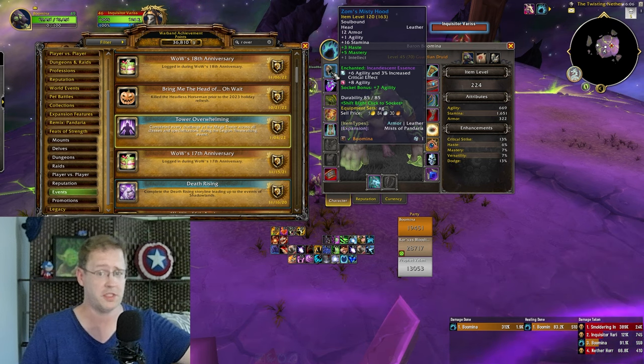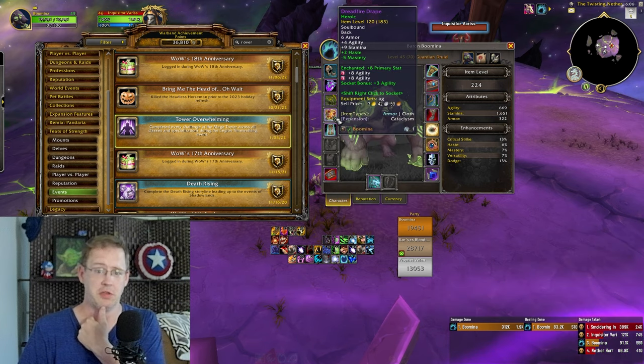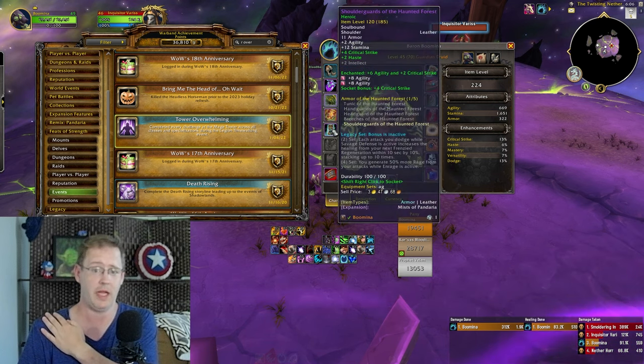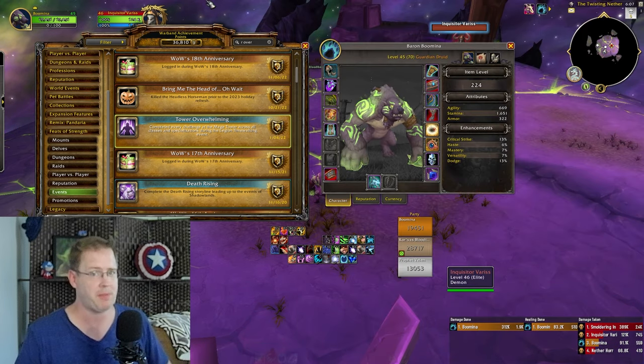They've actually recently buffed all the gems — intentionally or not, it'd be hard to think that's unintentional. Even the socket bonuses on the primary socket bonus for your helmet and shoulders have all been buffed by a good bit. I think the helm and chest topped out at four, now they top out at seven.